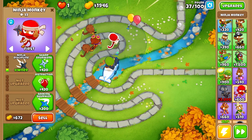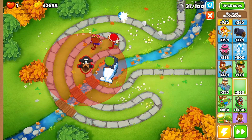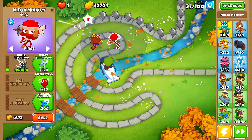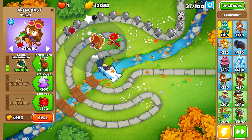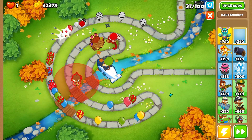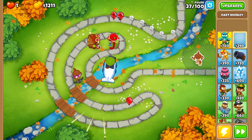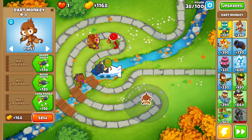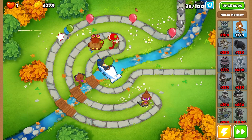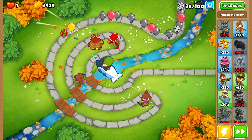Now that we have the ninja, let's upgrade it. We can sell the dart monkeys. Let's buy acidic mixture dip so our ninja can pop lead balloons. Then let's grab a dart monkey in the back upgraded to enhanced eyesight and crossbow — that increases the area of effect our monkey sub can hit. Now we have a decent radius for the monkey sub to hit all these different balloons.